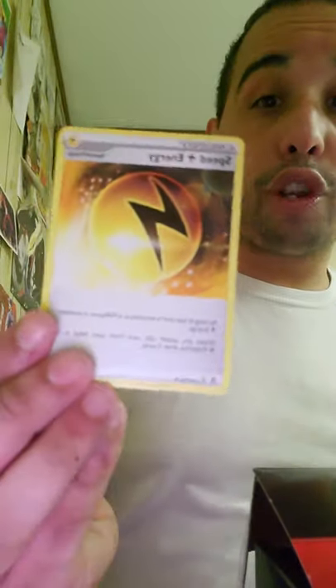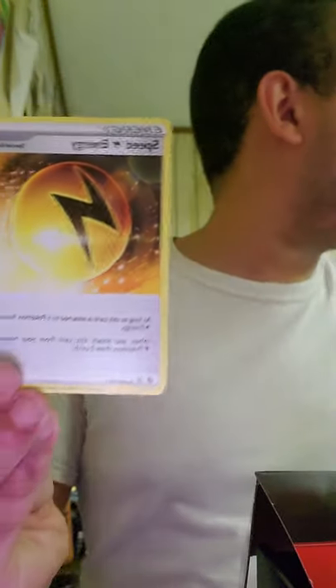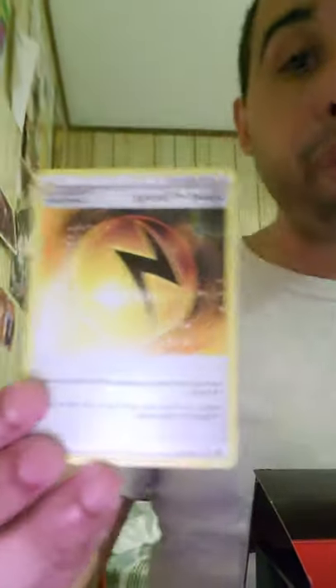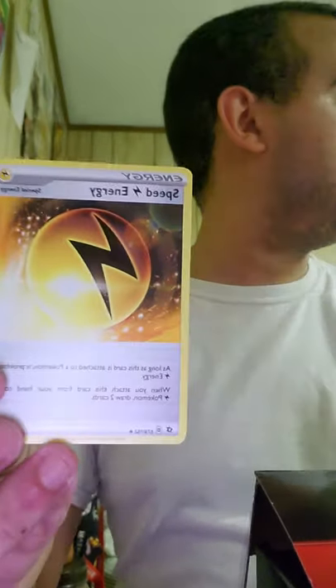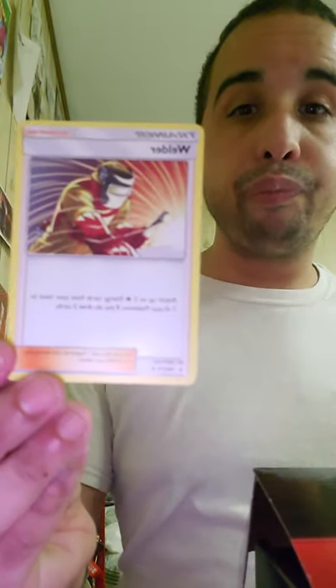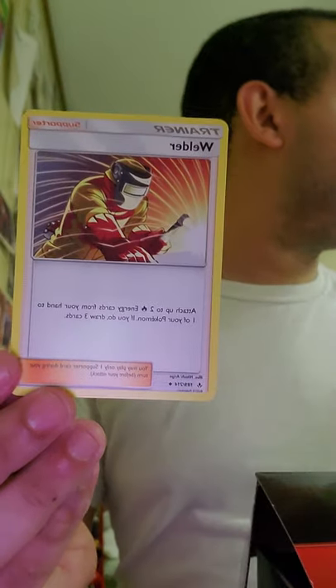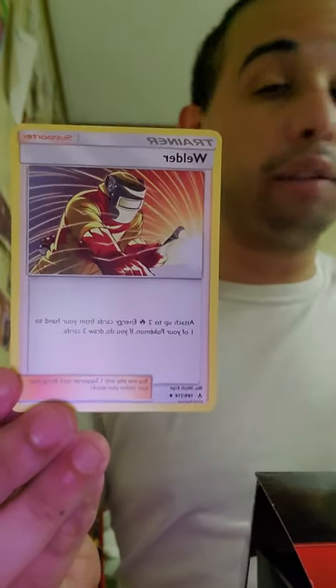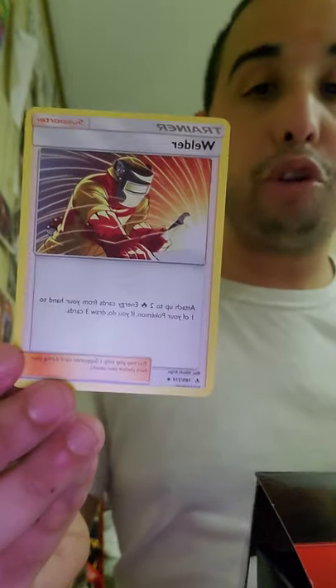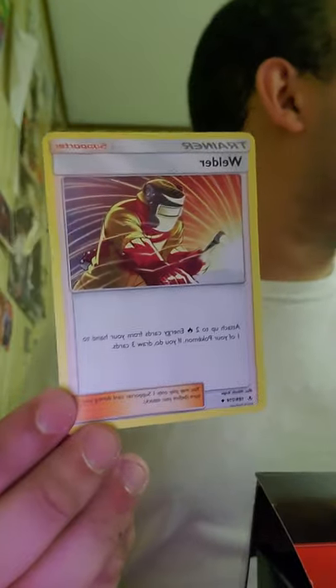Speed Lightning Energy — very good draw-on-attachment. Very good for the PikaRom deck and any Lightning deck in general. You attach it to a Lightning Pokémon and draw two cards. So it's both an attachment and a draw-two. Welder — one of the best fire support cards, very good in any fire deck. You attach up to two fire energy from your hand to your Pokémon and then draw three — great energy acceleration and draw.